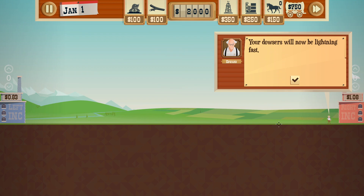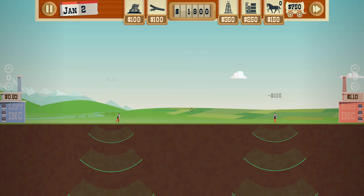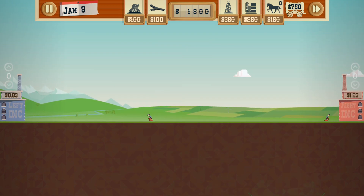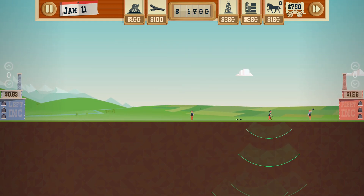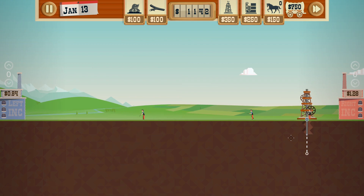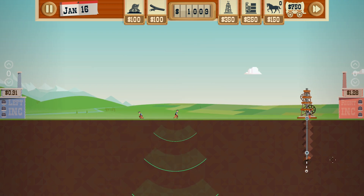Let's return and get things going. We got to play this with less oil in mind, so let's not go too crazy. Your dowsers will now be slightly faster - they better be, I've got oil to sell! I'm going to put a third one - why not? Let's pop a rig and see if we can find some oil. This one seems to be somewhat deep actually.